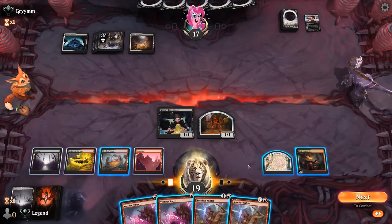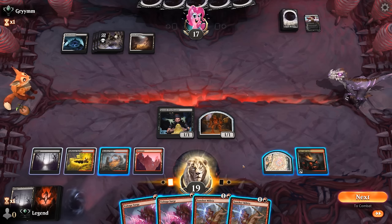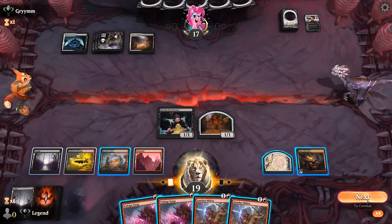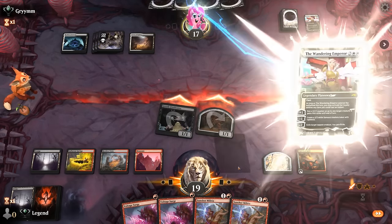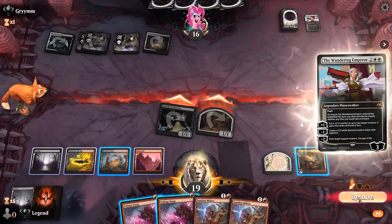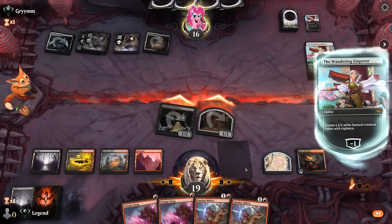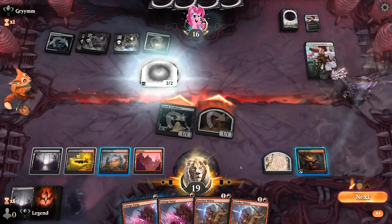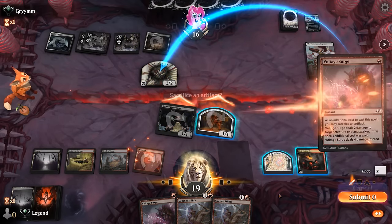We probably won't animate Restless Vents, so we'll send in the 1/1s. If our opponent wants to block with Fortress, we've got Voltage Surge at the ready, and then we can play Militia afterwards. It's going to be Wandering Emperor, likely making a 2/2 token. So we've got a few options including Voltage Surge the token before blockers, and then Voltage Surge Wandering Emperor — yeah, that might be the way to go, even though we have to use two removal spells.